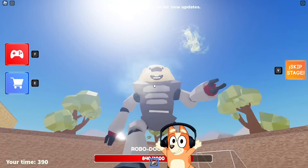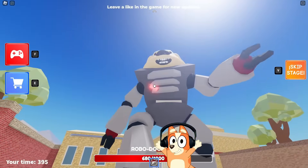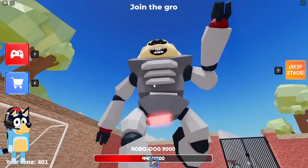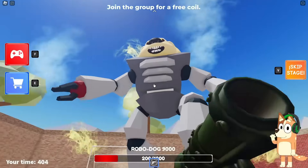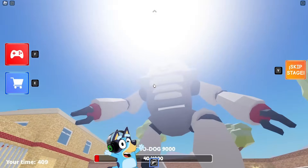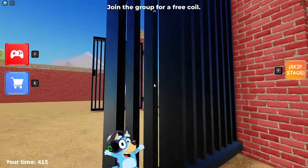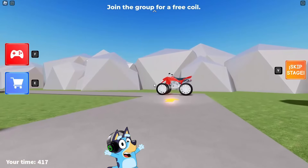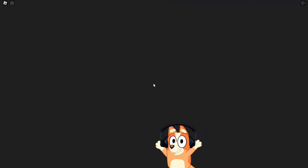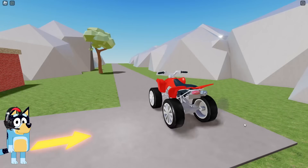It seems to me that we are throwing some kind of red glowing sticks at him that are flying very slowly — everything here looks like it's in slow motion. We're doing 80 damage to him with every shot, so we only have a couple of shots left. I defeated him with ease! It seems to me that this was one of the easiest bosses in games — he didn't even try to attack me. And now we will escape from here on this huge red ATV. We completed this game in just 419 seconds, which seems very fast.